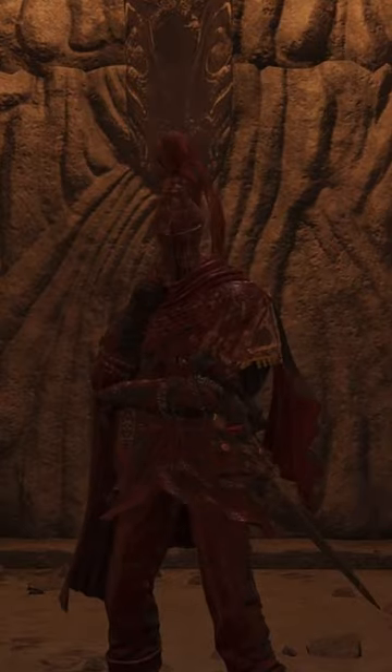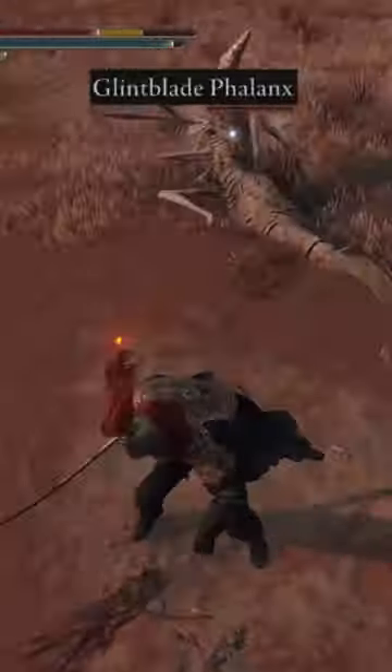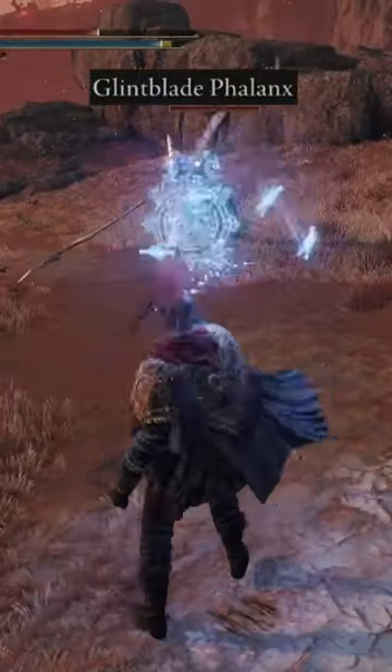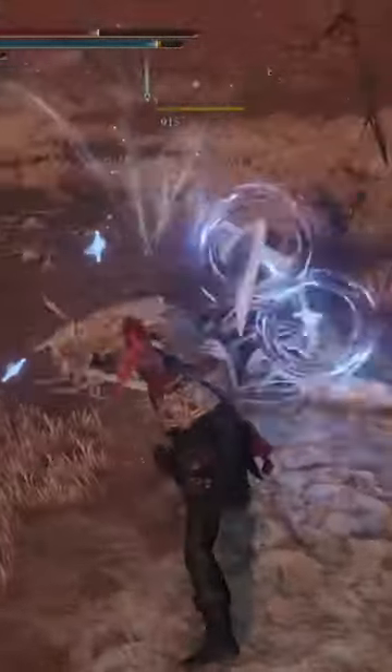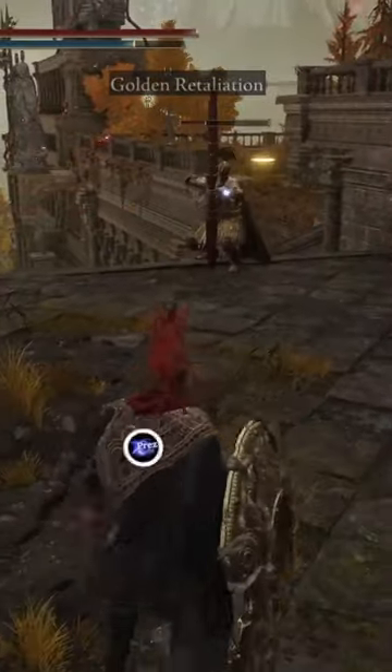Flaming Strike is best used on heavy weapons since the Ash of War fires quick and can be used for some very nice versatility. Glintblade Phalanx is great for catching quick enemies trying to dodge you or spam you, and right after the cast you can lunge forward for some added damage.